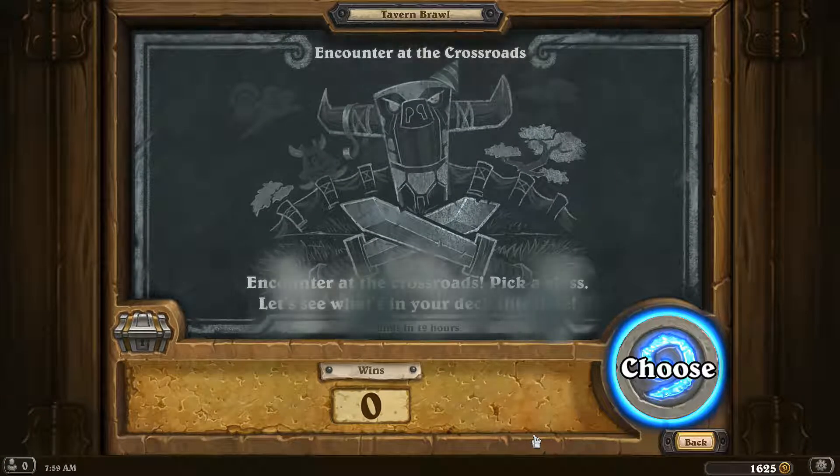Encounter at the Crossroads — pick a class. Let's see what's in your deck this time. We're gonna choose Paladin.